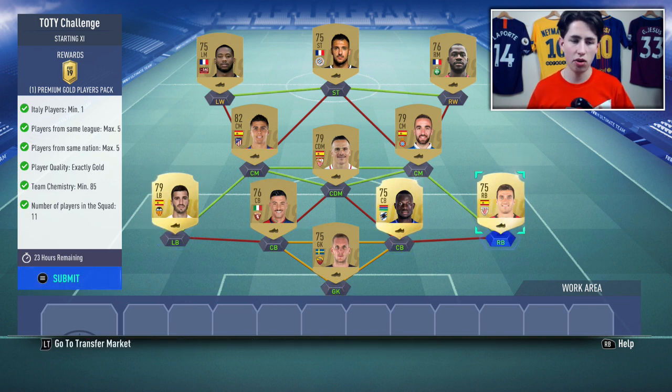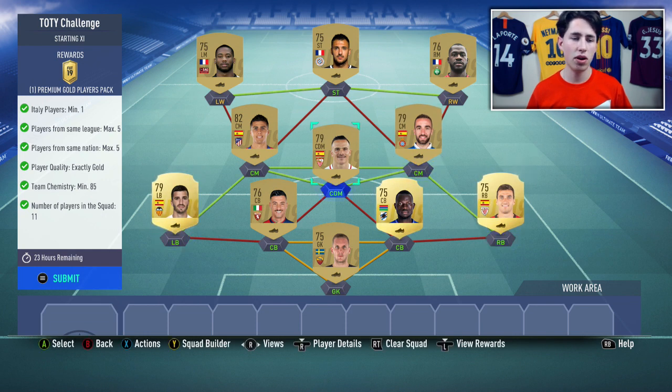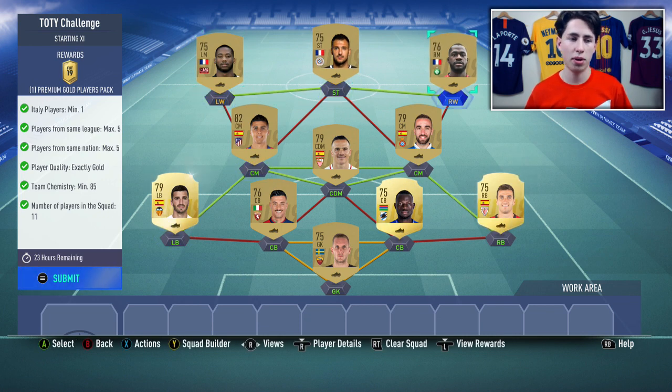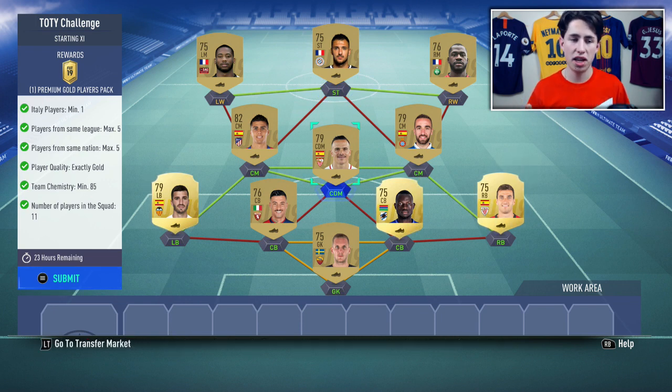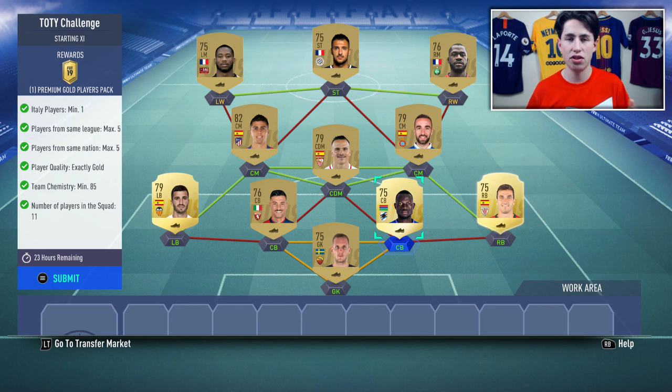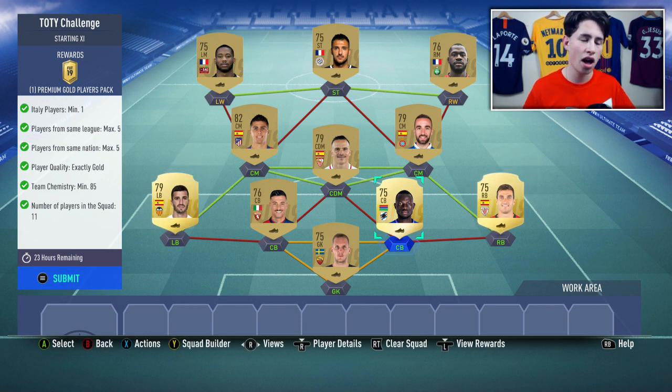Then I've gone with a La Liga midfield — just use players all from the same nation and league so they get strong links, it makes it a lot easier. Then I've gone with a strike force of Liga and French players. Very simple — just look on the market and find the cheapest players from leagues like this. You don't need to use La Liga; it could be the Super League, the Premier League, or the Bundesliga. The only league you definitely need is Serie A, just so you can fit in your Italian player.